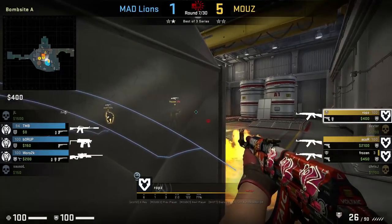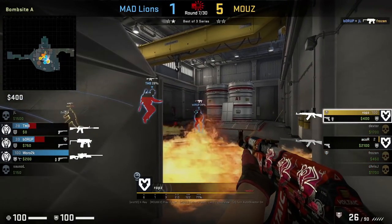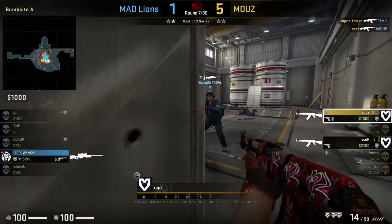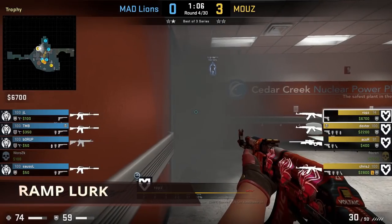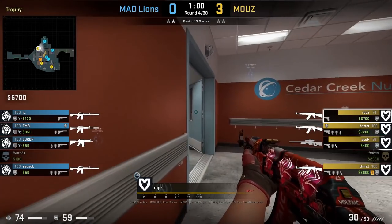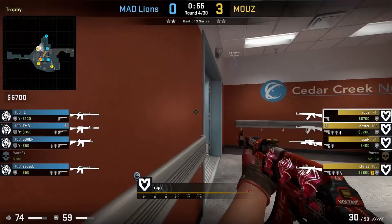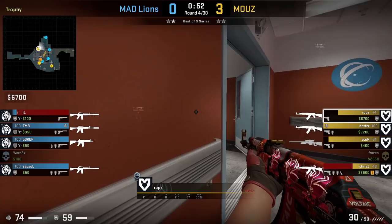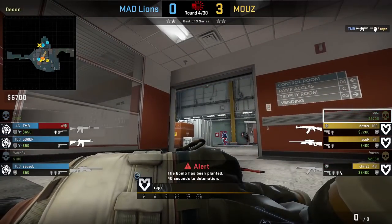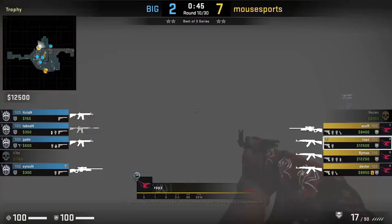In case the ramp rush doesn't work out, Mouse can always fall back depending on what information ROPS has. This is a textbook 4-1 lurk which can be implemented on all maps - one common one is on Mirage where teams execute A and have one lurker apartments, and if the lurker is able to get onto B and clear site, the players will fall back to B if they are running into issues on the A site. In this round his team went outside to lower and ROPS solo lobby makes his way into trophy and plans to flank ramp. He found the right timing as Borup the ramp player rotates, however loses the duel to T and B rotating from hell. Had he gotten the kill, he would have been able to cut off some rotations which would have made it easier for his team to take lower.